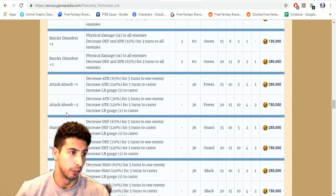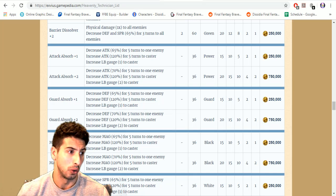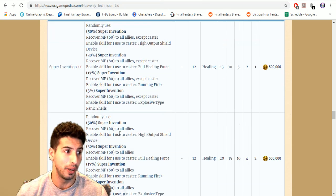Attack Absorb plus two: decreases the enemy's attack by 70 for five turns to one enemy, increases Lid's own attack by 120 percent for five turns, and increases her LB gauge by two. Guard Absorb does the same thing — you break defense and spirit by 70. You can double cast those, which is really strong. You're breaking the enemy stats while boosting your own and filling your LB gauge.